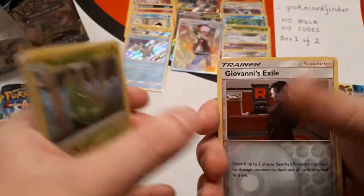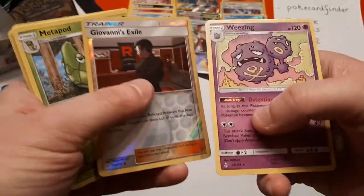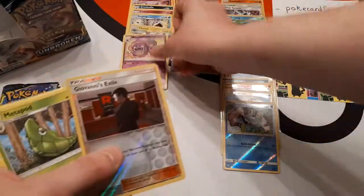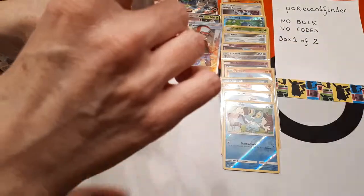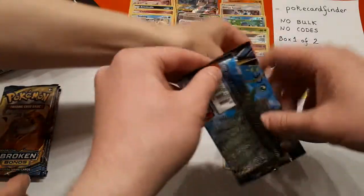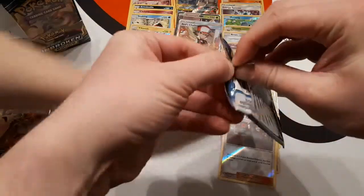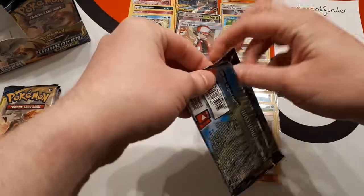Poké Card Finder, you're going to find that out soon. Giovanni's Exile is the trainer card and the reverse is Weezing — nice, that's a good one to have. We've come across that quite a lot — annoyingly so. We've hit it a few times online — people using the new Weezing deck. It is a pain in the butt to go against, I can tell you that.